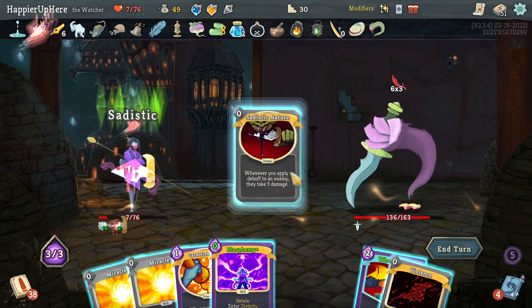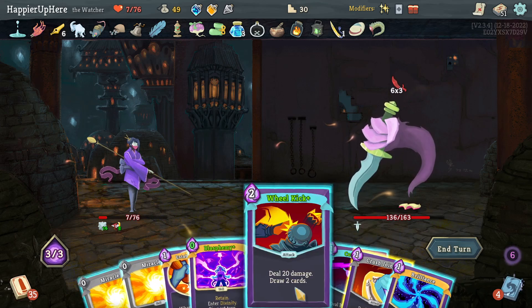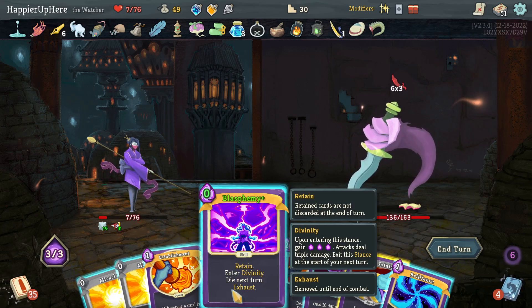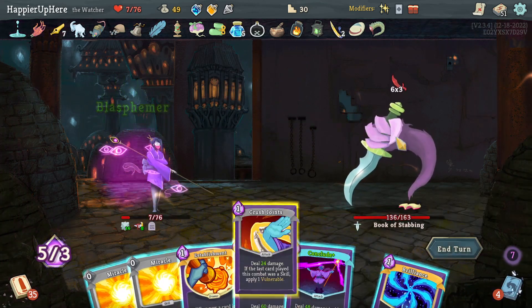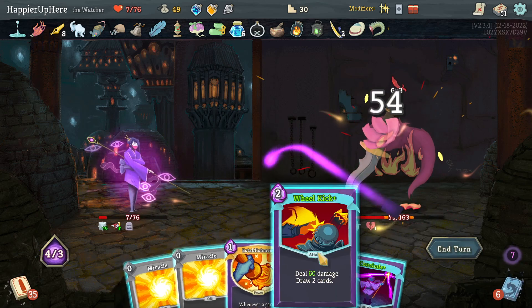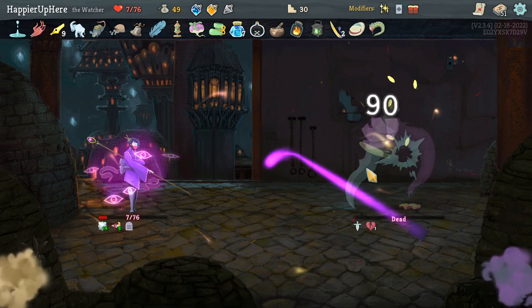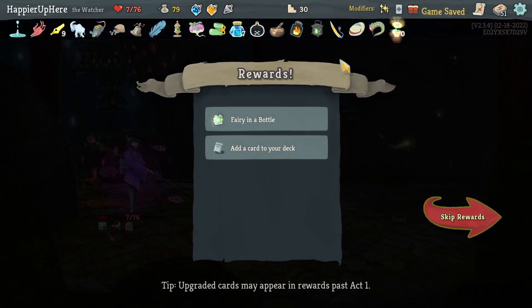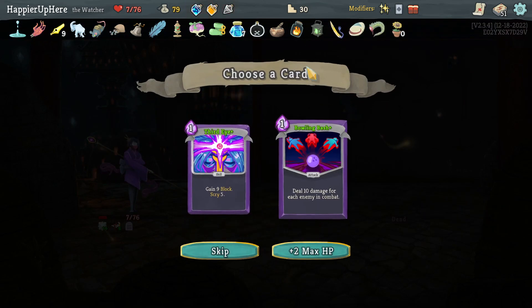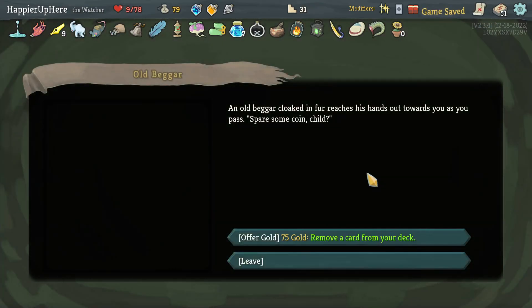Do I need to apply Weakness? Not really. I think I'll just do Dramatic Entrance and nothing else. 18 incoming — Blasphemy, is that enough to kill? Really depends what Violence gives me. Let's do Sadistic Nature then Violence. This might be enough. Yeah, especially since I have double damage coming up soon. Let's do Blasphemy then Crush Joints then Brilliance — I can't do double damage because I have to choose between Conclude. There's only 90 damage, but this still kills. Got Happy Flower — every three turns get extra energy.